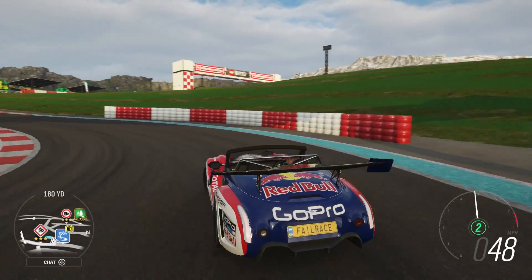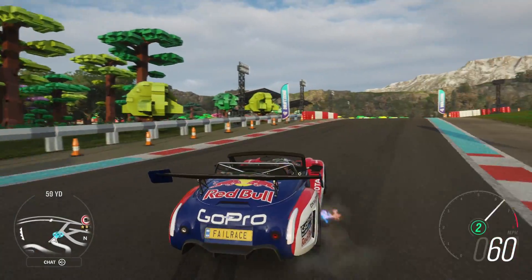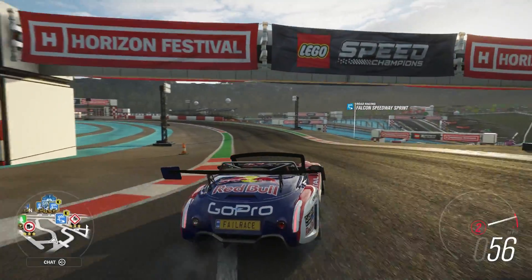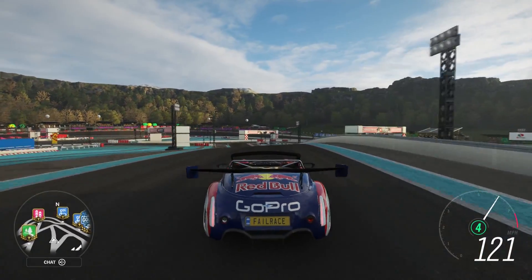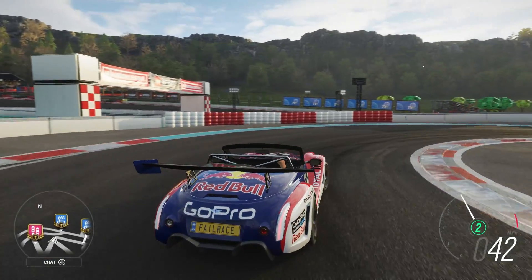We loop our way through a very, very slow section here. Traction is all important through here — sliding the car around can lose you a huge chunk of time. Likewise out of this corner. Then we head on to the back straight, another burst up towards about 140 miles an hour depending on your car. Slow it down for the hairpin, and that is a lap.